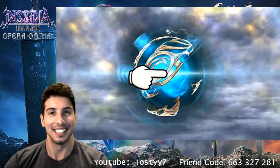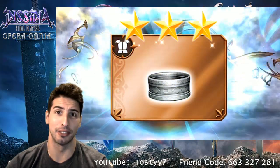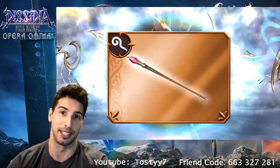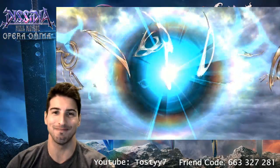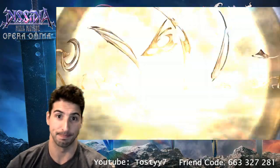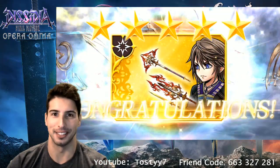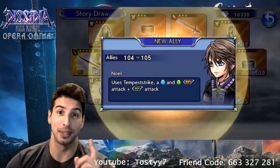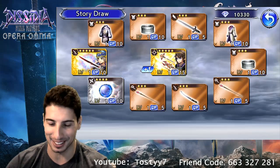Reality versus expectations - I think reality is gonna hit and we're not gonna get the EX weapon right here, but if we do that'll be a good thing. For now it's not looking great because we're getting that blue ball, we're getting a gold... oh well, we got an EX! And we got Noel - alright, perfect!